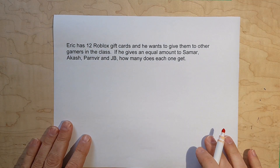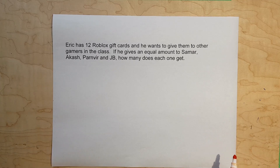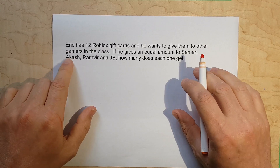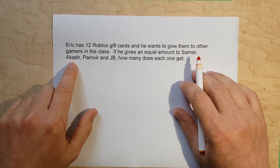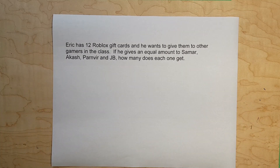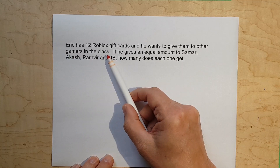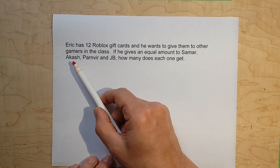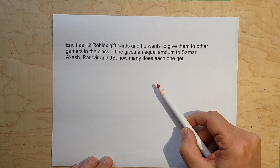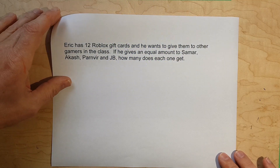Now I'm going to show you some questions on paper for you to do at home. Just pause the video and work on your answers. You don't have to write down the question — just work on the answer. I'll also post the questions in My Blueprint. Here is question one: Eric has 12 Roblox gift cards and wants to give them to other gamers. If he gives an equal amount to Samar, Akash, Parnvir, and JB, how many does each one get? I think that's pretty straightforward.